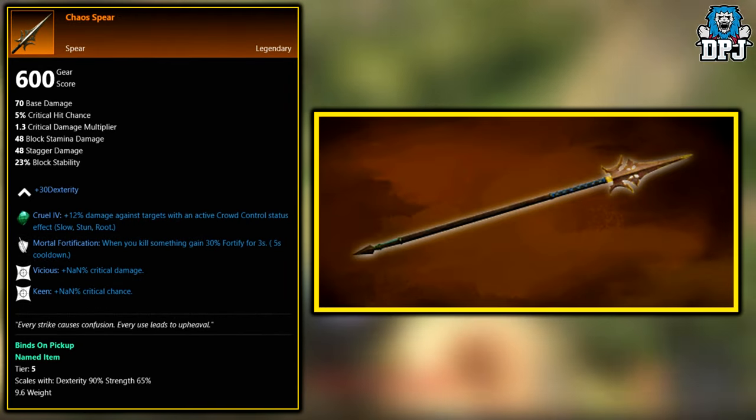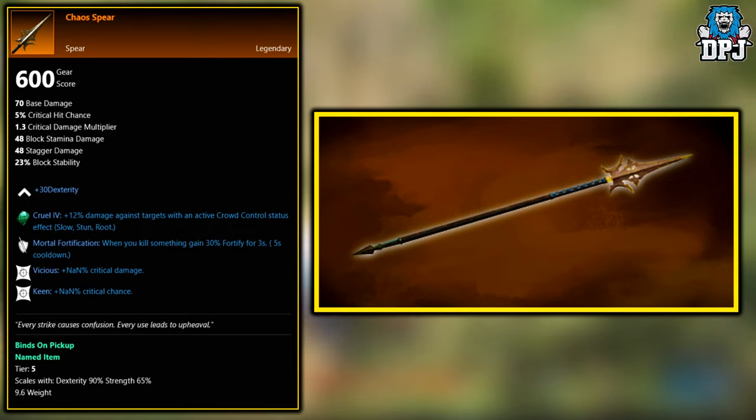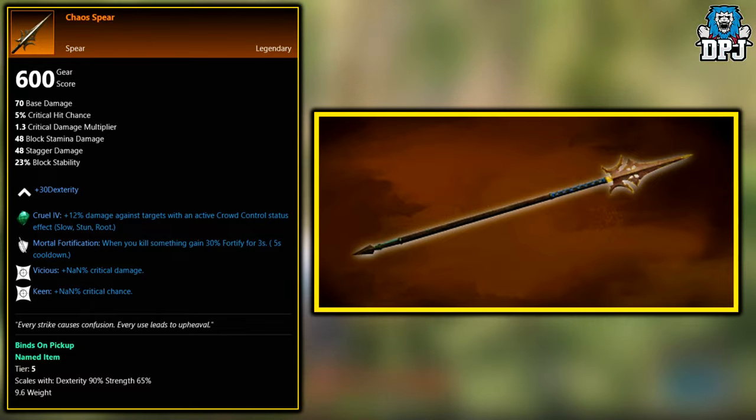Next up we have the Chaos Spear. This legendary is a world drop across the board. Obviously you have to be a certain level before seeing these legendaries drop — I think that could be around level 40, but it's definitely between 40 and 50. That's when you'll see a lot of these world drop legendaries starting to appear. So yes, the Chaos Spear is a world drop.